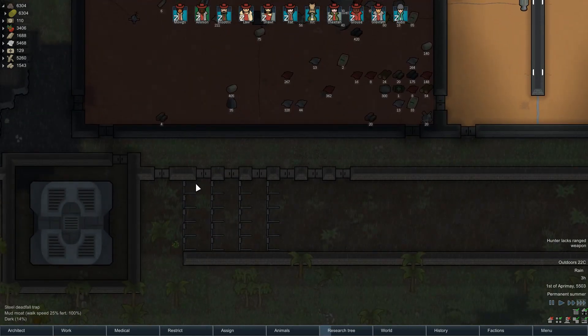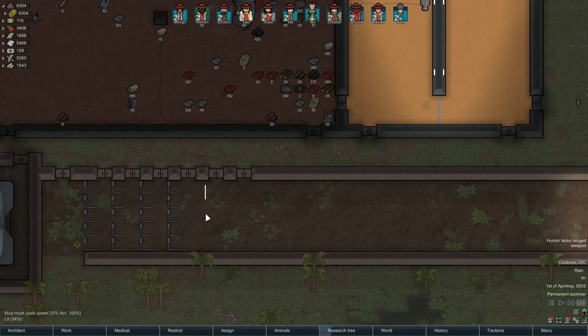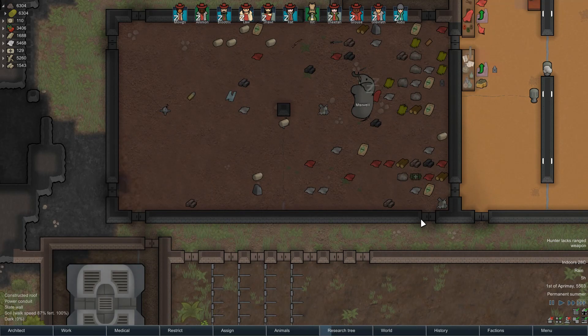All the steel traps are in, which means we have basically a four-layer of traps. We're probably getting a couple more layers too, which is probably going to be beneficial to us.